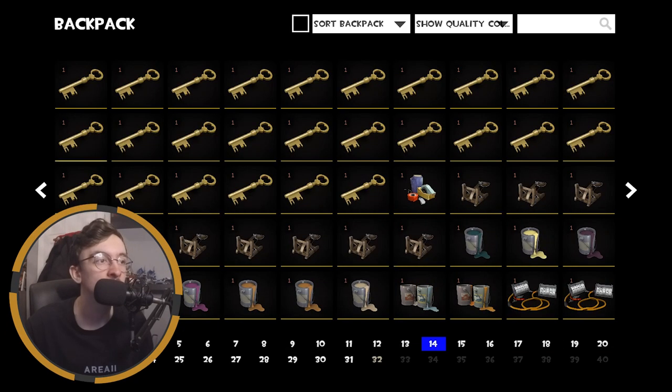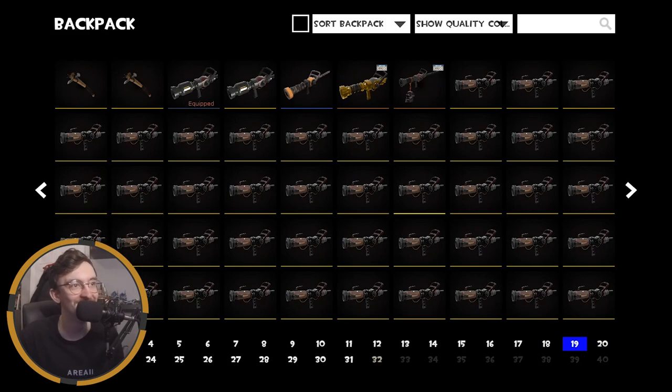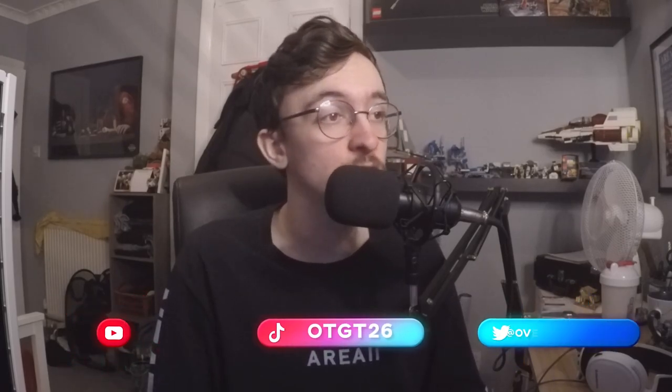I've got some cool killstreak kits — a Ham Shank, Upper Hand, a couple of Shooting Stars. I'm keeping hold of the big money ones for rare weapons. Some beta passes, competitive matchmaking passes, strange parts I've yet to apply, and quite a few keys. That's been my 2022 end-of-year TF2 loadout video. I'm excited to see what cosmetics we get next year, and hopefully a major update too.